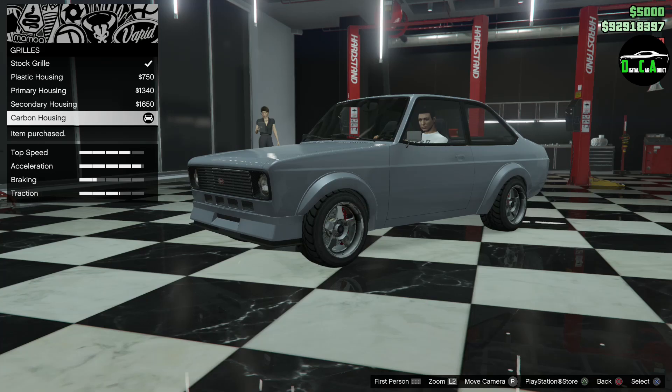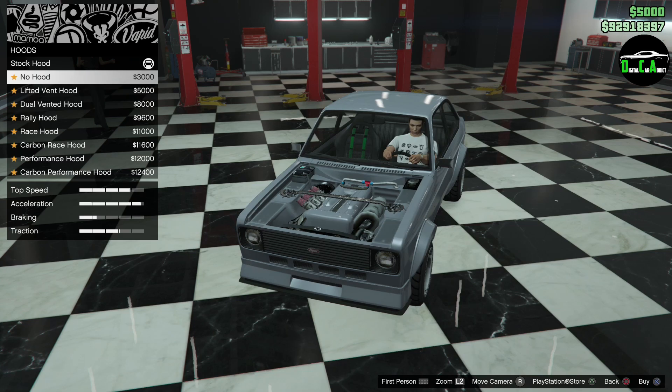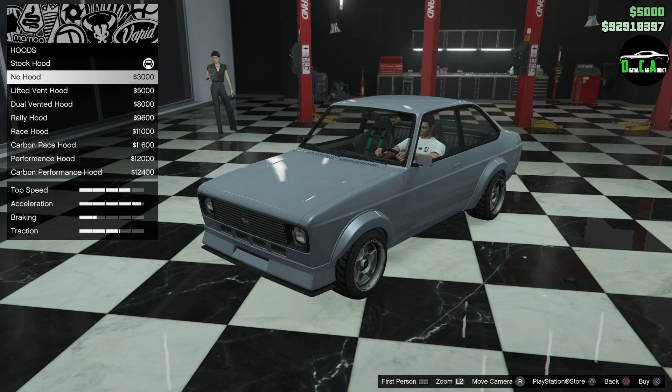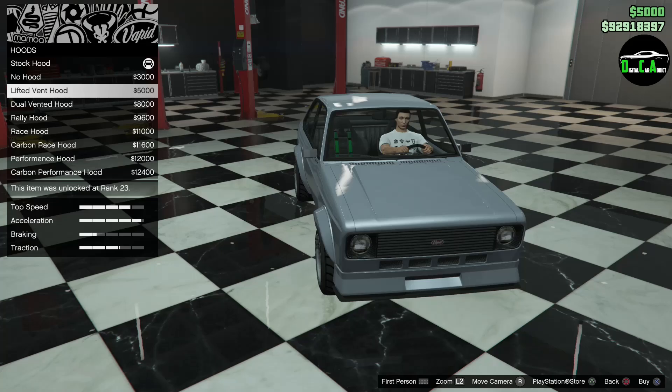Headlights — you can do horizontal tape or cross tape. Hood options include no hood, a lifted vented hood, dual vented, rally hood, race hood, and carbon performance variants. The rally hood looks kind of weird with only one vent to the side. I like the lifted vent hood — that's really nice.